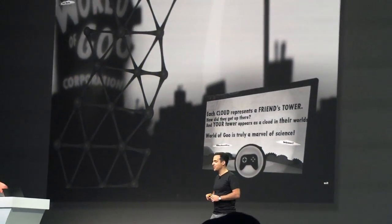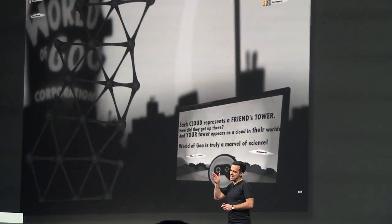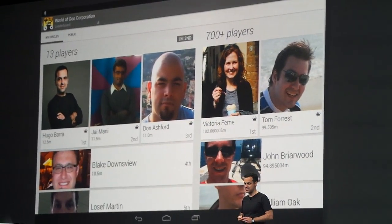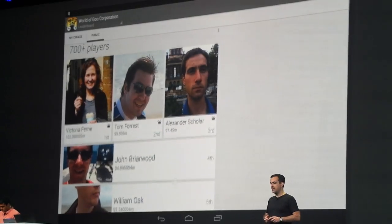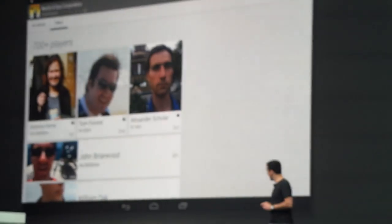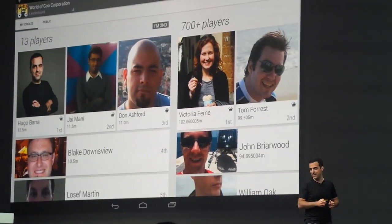So here we are in the game called the World of View. And from within the game, my friend Jay can launch into a leaderboard and see how he ranks against other players. In the public leaderboard, he's actually not very highly ranked — you can't even find him. But that's okay, because he's number two amongst his friends on Google Plus, which looks pretty cool.